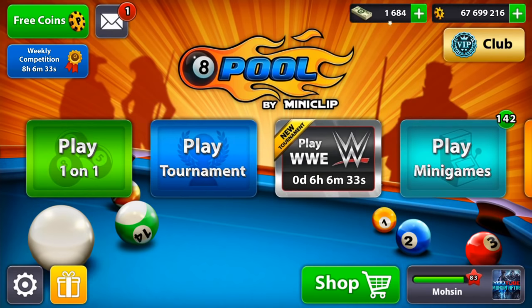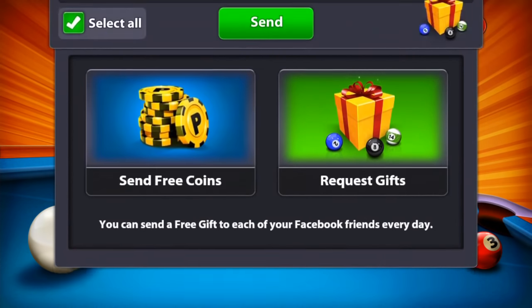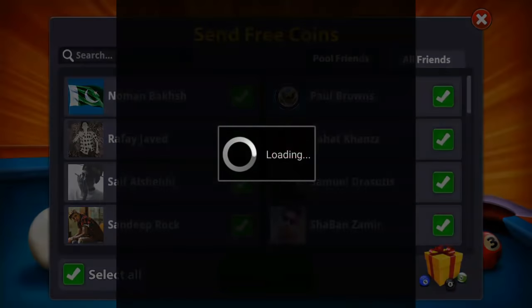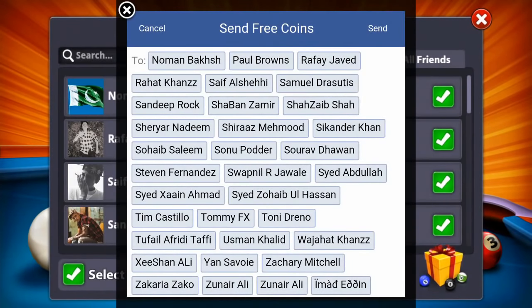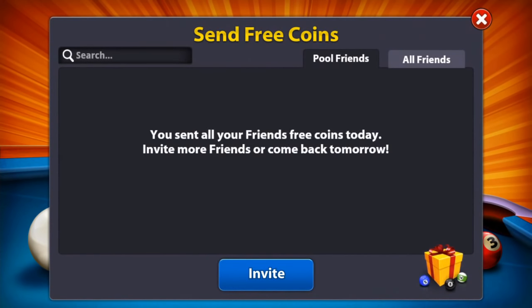If you want to send free coins, click on that gift box, go to send gift, and on the left side it says send free coins. Again, select pool friends — not all friends, only pool friends who play 8 Ball Pool — and click send.